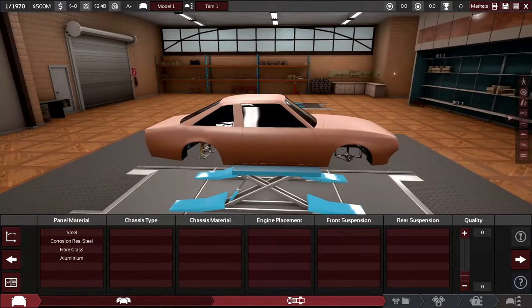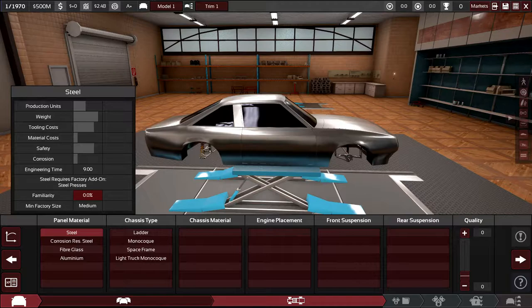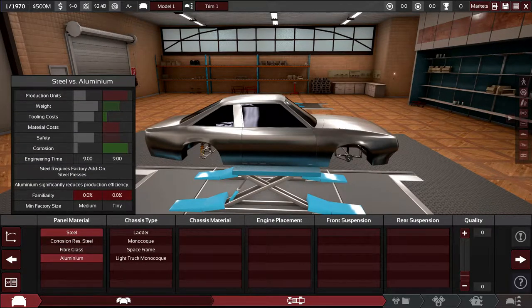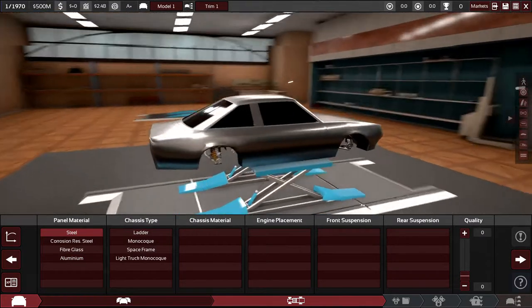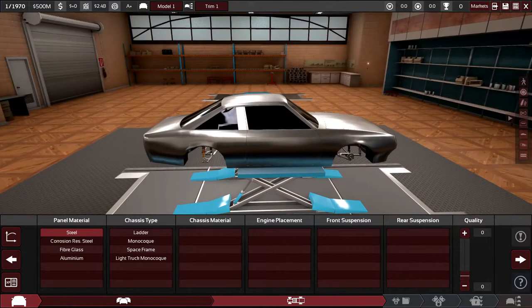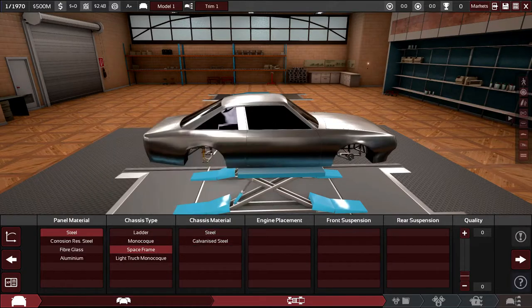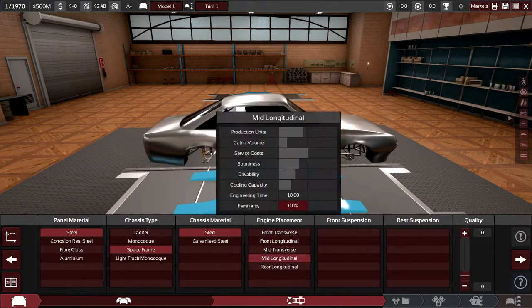For the base of the car I'm not going to go for aluminium — we'll put a powerful engine in and we don't really need the car to be that light. Every single thing you select here, you have to look at the engineering time relative to the benefit you get. Aluminium doesn't cost more engineering time but it can reduce production efficiency. For the chassis design I'm going to go for the space frame — this saves a lot of engineering time. Later, once we're more established, we'll probably go for the monocoque.